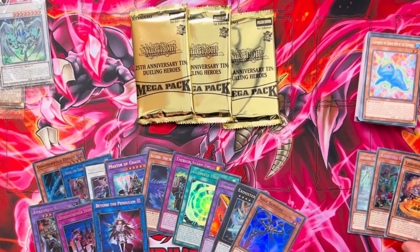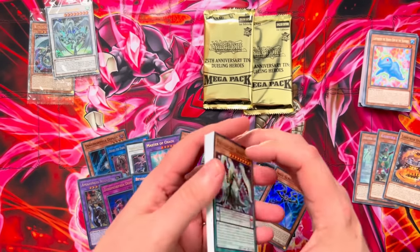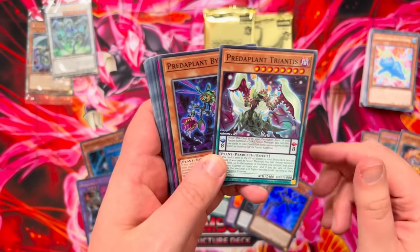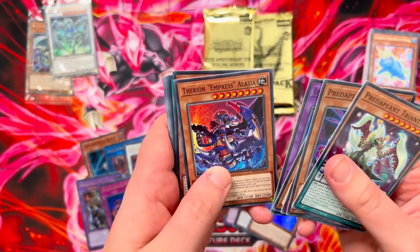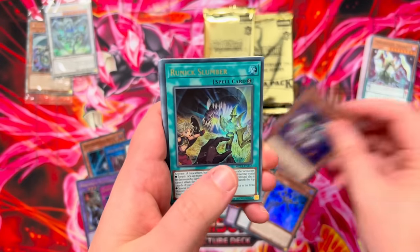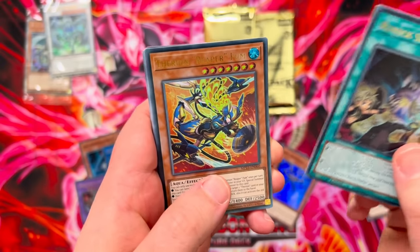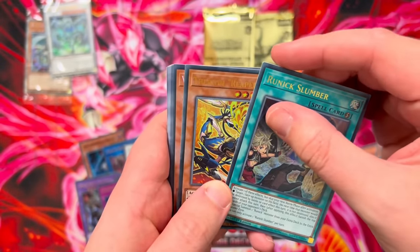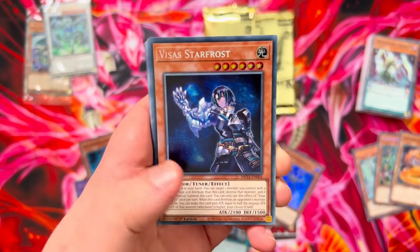Tin number two — this is going really well so far. Triantis, the Predaplants — it's all archetypes together in these packs, which is a bit weird. Libromancer, Brilliant Rose, Gem Knight, Lady Rose Diamond, Empress. Smoke Mosquito for our Super Rare, Ultra Rare is Runic Slumber. Runic Tip is also a nice Secret Rare to pull. Some of the Runic cards might actually be side deck worthy if we pull Flash and Fire or similar. We have Vsass Starfrost as a Secret Rare — this might be worth a couple of pounds.